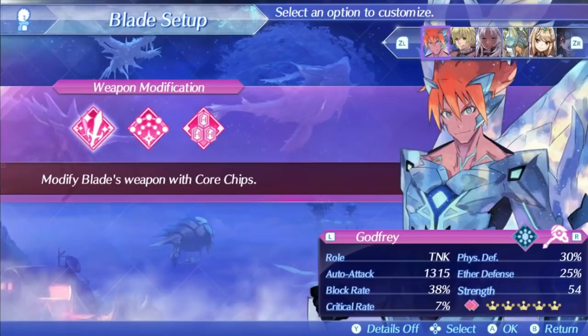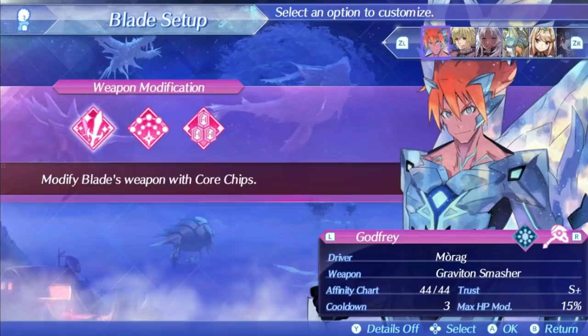His defenses put most other blades to shame — a high 30% physical and 25% ether — and his max health mod of 15% ensures whoever gets the blessing of using him will be able to take some hits and dish out the pain. I don't see Mithra with defenses this high; Godfrey must be better than her. Godfrey has a blade cooldown of 3 when maxed out. It might seem like one of the worst, but that's just the price of using Godfrey because it would be too broken if you could swap to him all the time.